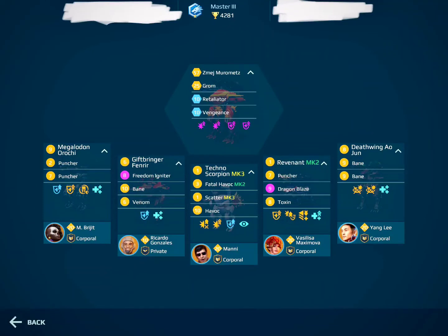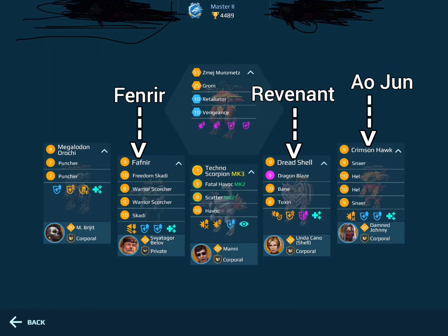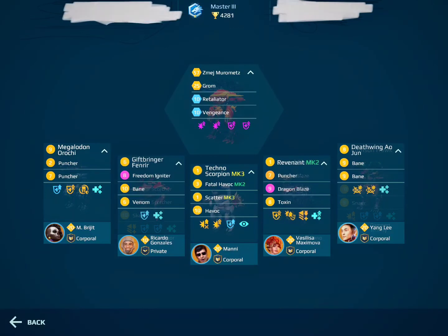Before we come to potential improvements, let me bring back the hangar you ran before the nerf for a second. You basically chose to replace the Fafnir, the Shell, and the Hawk with a Fan Rear, a Revenant, and an Ao Jun. Your Fan Rear is at MK1-6 and you don't have the right pilot for it yet. I would try keeping your Dreadshell or even your Fafnir with Scorchers instead of the Fan Rear for now. In mid-level Master League, an MK1 level 6 Fan Rear is not yet competitive, especially in a brawler configuration. This could also be one of the reasons why you dropped from Master 2 into Master 3 recently.